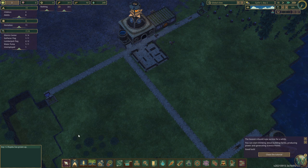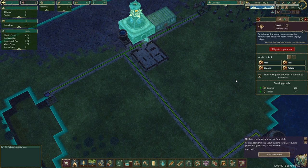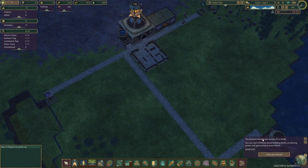So we can continue here. Rujabu has grown up — we could actually give Rujabu a job here at the district center. Therefore we have no unemployed people. The tutorial message says: the beavers should now survive for a while. You can start thinking about building farms, producing power, and generating science points. Good luck. That's the end of the tutorial, and so now we kind of figure things out on our own.